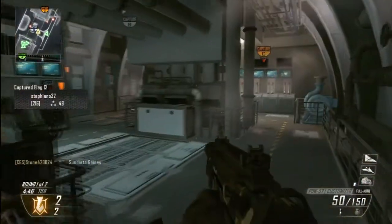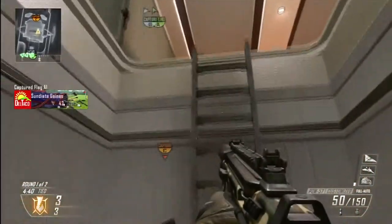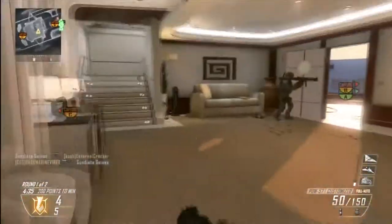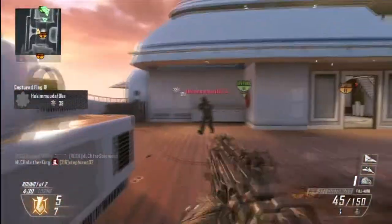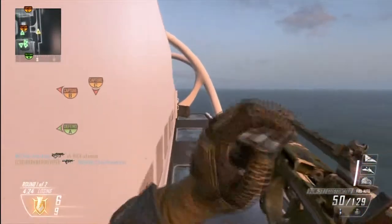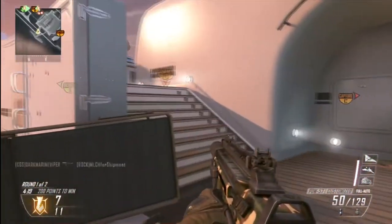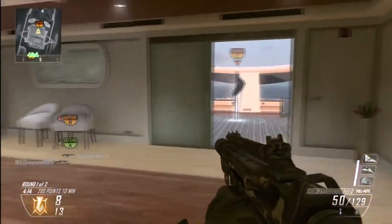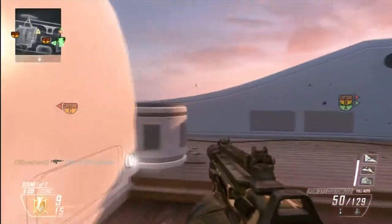I'm playing with two friends — Sunday Out of Gains and Mulch for Shipment. A little bit further into the video you'll notice that Mulch for Shipment actually backs out because he wasn't doing too well, which sucks because I end up going 67-0. Sunday Out of Gains helps a little bit, but we end up losing by quite a bit because I'm not playing objectives and my team's not playing too much of an objective-type game as well.